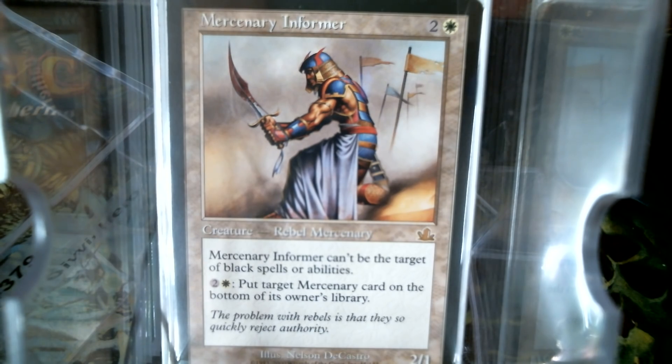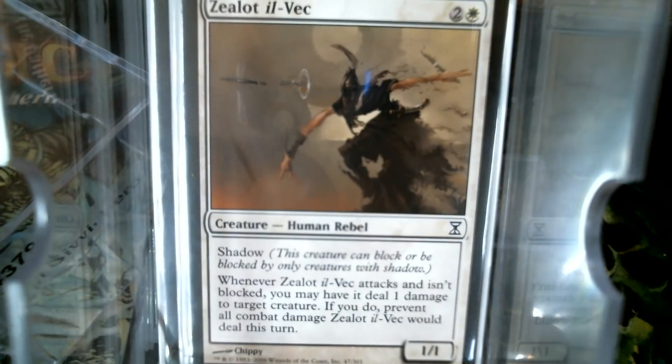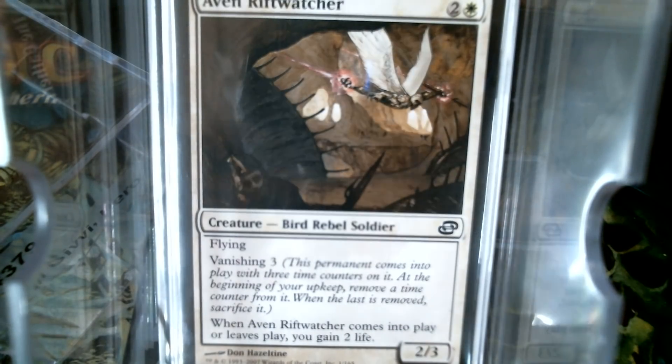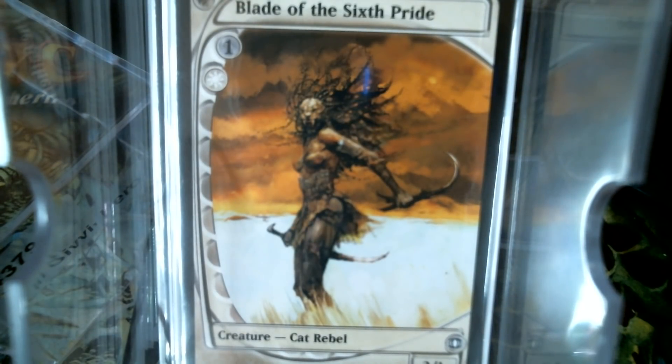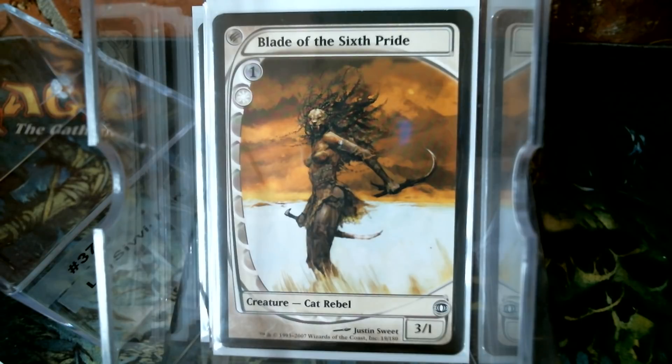Then we go to Time Spiral, and of course we got the Outrider, the Knight of the Holy Nimbus, the Seekers, the Zealot. Planar Chaos gives us these three, and then Future Sight. I love this — it was the first time they did full art cards in packs. They did a common of each color with full art, and spoiler season for that was crazy because we were like, this artist got commissioned to do a full piece of art. But they were all vanilla creatures. Anyway, that's where our Rebels sat until Lorwyn.